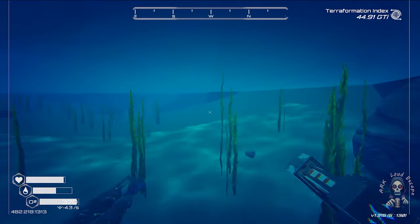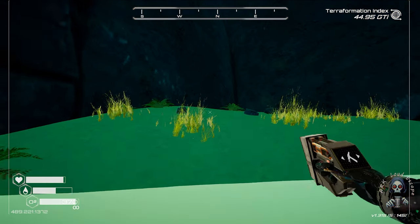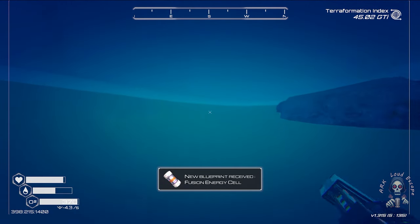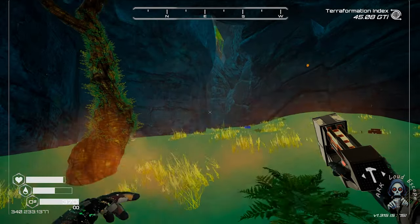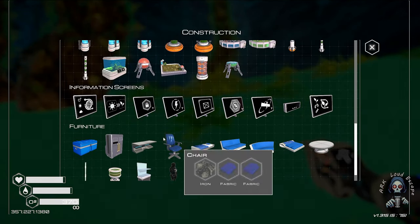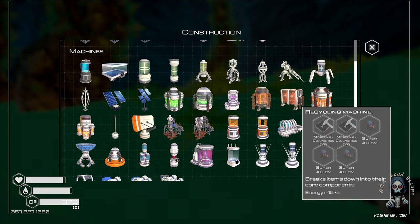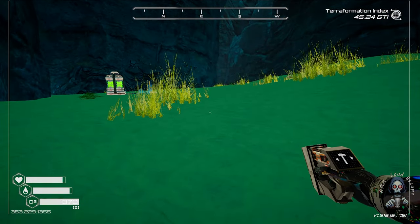I believe there should be something here — a big box or something of that sort. This game has many secrets we need to discover. Fusion energy seal — wow, that's really absolutely awesome! Where is that fusion thing? Oh, we cannot access it from here — it should be in the lab.